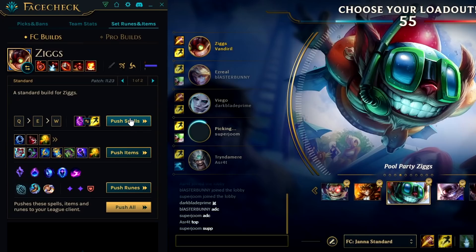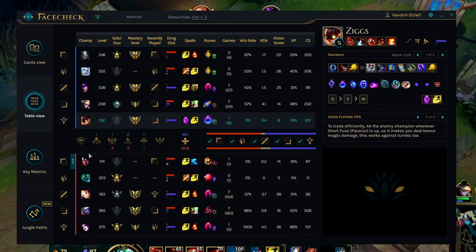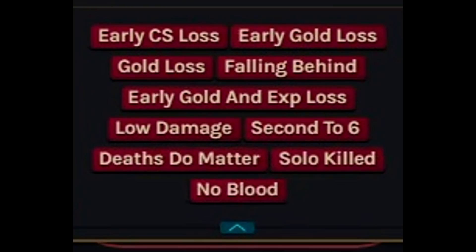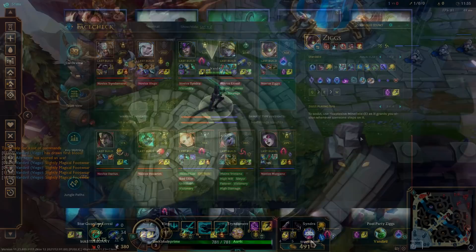Facetheck is a free desktop app that allows you to check out picks and bans in champ select, analyze stats of everyone in the lobby, and you can set up your entire rune page with just one click. In the game you can see all the runes and stats of everyone, and also see how well your stats compare with other players. After the game you can go through a very detailed analysis to find out if your jungler was actually the reason for your defeat. Be sure to check out the link in the description to download Facetheck, and big thanks to them for sponsoring this video.